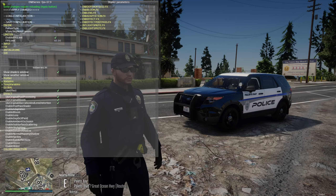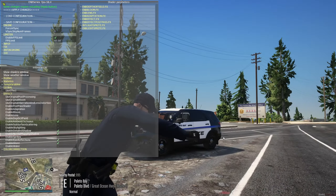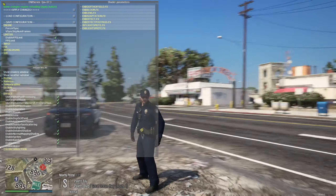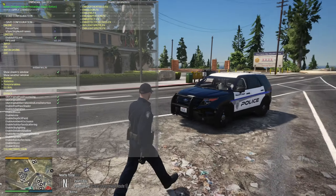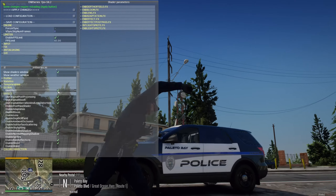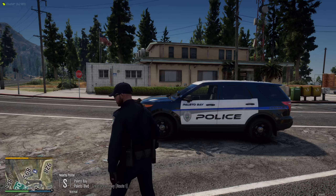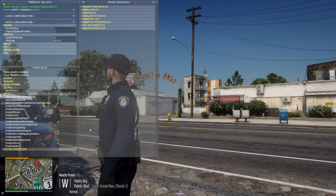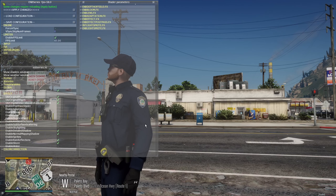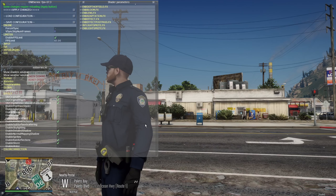I'll go ahead and show you the difference with ENB on versus off. This is technically the raw look without ENB — look at how much brighter and grainier it gets, and the Explorer just lost all of its reflections. Now putting the preset back on — look at how different it is. That's why I'm always blown away by it.